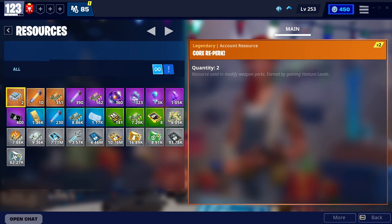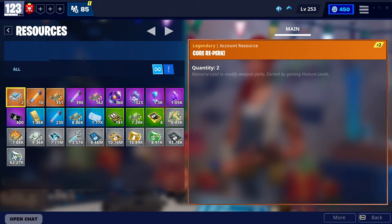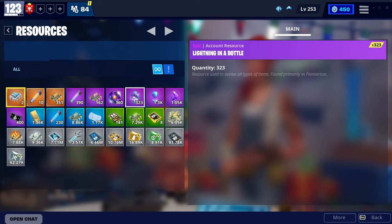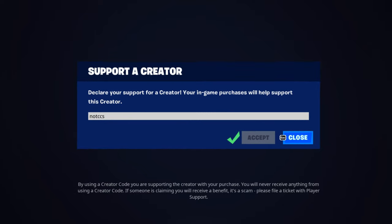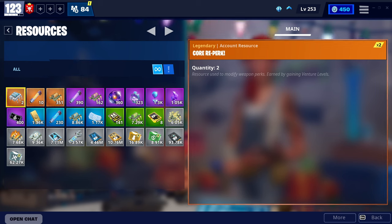Hello everyone, welcome back to another video on my YouTube channel. Today I'm going to be showing you how to get a lot of evolution materials in Save the World. These materials are Pure Drops of Rain, Lightning in a Bottle, Eye of the Storm, and Storm Shard. If you want to support me as a creator, make sure to use my code NOTCCS in the Fortnite item shop. I do give rewards to some people on my Discord server, so make sure to join that. Let's begin the video.